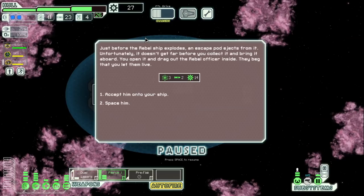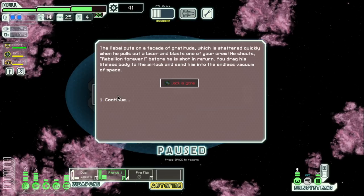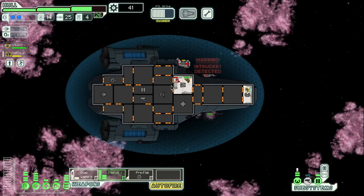Just do this. There's only one boarder — in the weapons. You can come help, get some combat XP on Jack the plant. Just before the rebel ship explodes, an escape pod ejects from it. Unfortunately it doesn't get too far before you collect it and bring it aboard. You open it and drag out the rebel officer — they beg you to let them live. Accept him onto your ship. Oh my god — he really killed Jack, dude. What a dickhead. That was my plant. That's pretty unfortunate. I guess I should have used the context clues to know a rebel crew member might flip on us. Probably a roll.